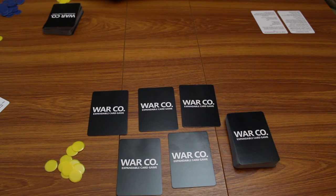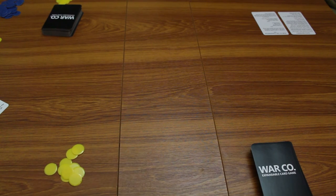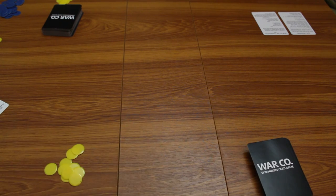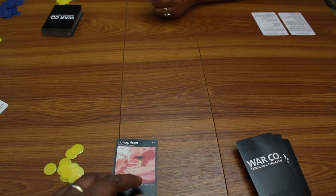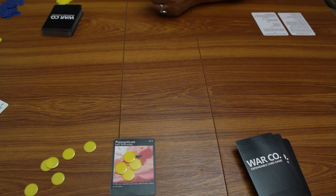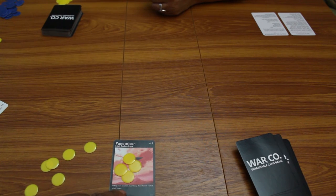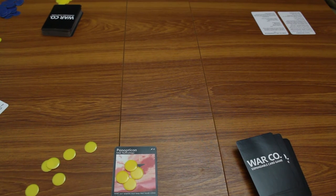So we shall go to the gameplay and start the game. I'm going to draw five cards, the fifth being the extra card since I went first. I'm playing Penopticon, which is an intel technology and it costs four energy, leaving me with six. Its WIP effect is: when in play, your enemies must keep their hands visible at all times. I haven't got anything to attack but I have to discard a card.